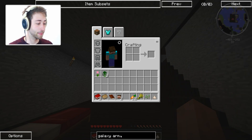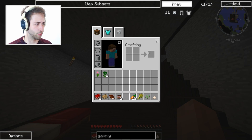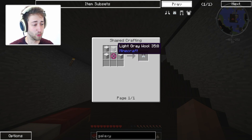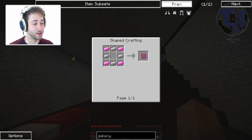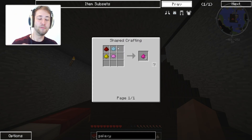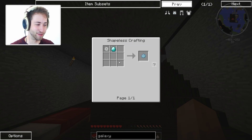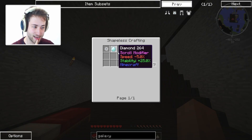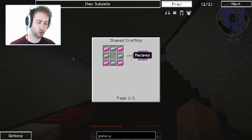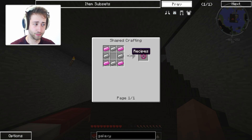We have some armor. If I type in 'galaxy armor' — there we go — this is the galaxy armor set, which we need to make. It's made with five wool: two white wool, one light gray, and then a palerite harness. That harness is made with four iron and four palerite ingots. Palerite ingots are made by smelting palerite dust, and palerite dust is made by combining gemstone dust, which is made by crushing diamonds with a grindstone. We need a lot of this dust — one gemstone dust gives you three palerite dust, which means three ingots for one diamond. This costs four ingots, so to make just one piece we need at least two diamonds. So the quest today is to get some diamonds.